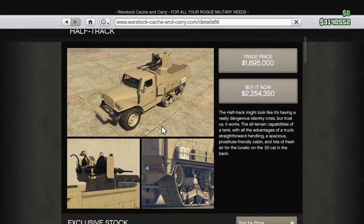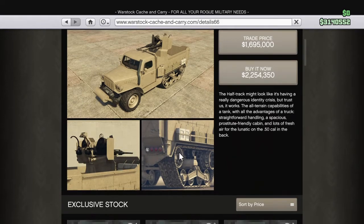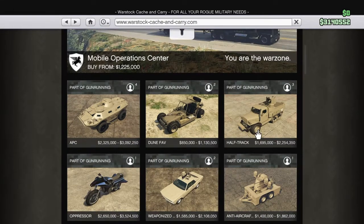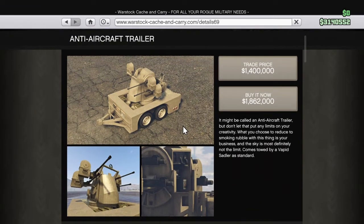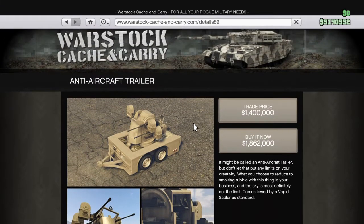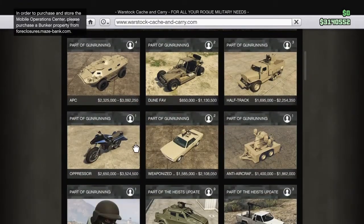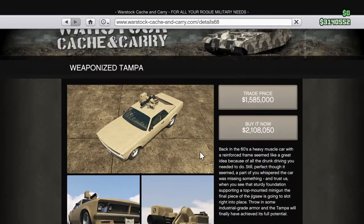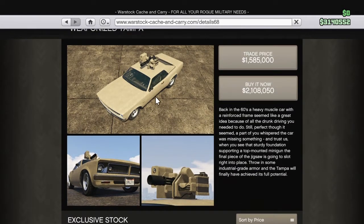Half-track! Half-track - I get it now. That's cool, buy it for two million dollars. I don't know about that. What is this? This is freaking epic - anti-aircraft trailer. I'm guessing you can hook this to pretty much every truck - that's awesome. Weaponized Tampa - I'm definitely going to buy this at some point because it just looks amazing.